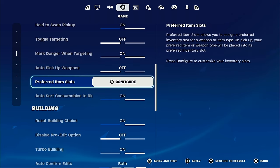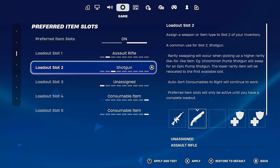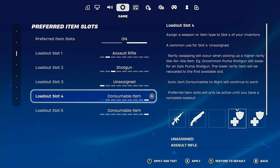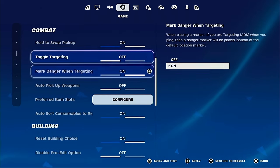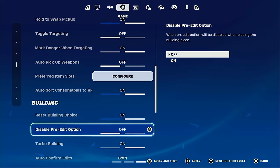Preferred item slots — you guys were asking for this. I have assault rifle and shotgun. Sometimes I have an SMG or a sniper — it doesn't matter. In arena or ranked mode I like to have an extra heal or a transportation item like shockwaves or something like that.